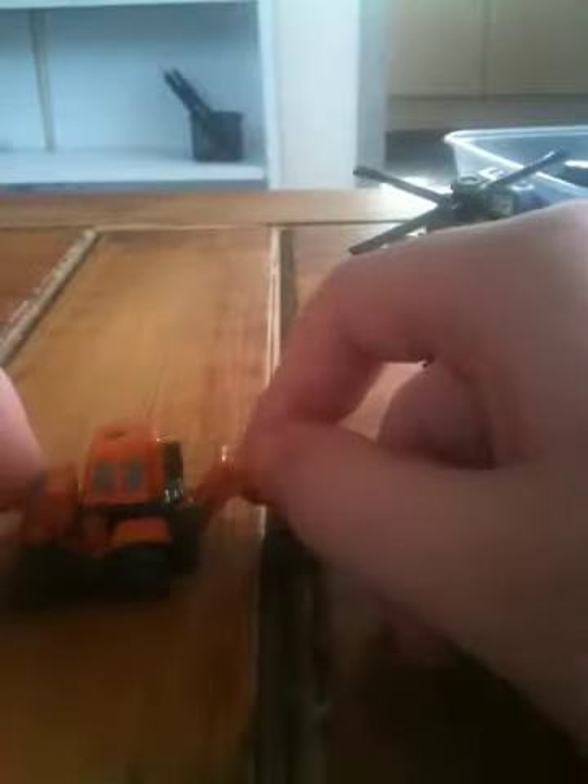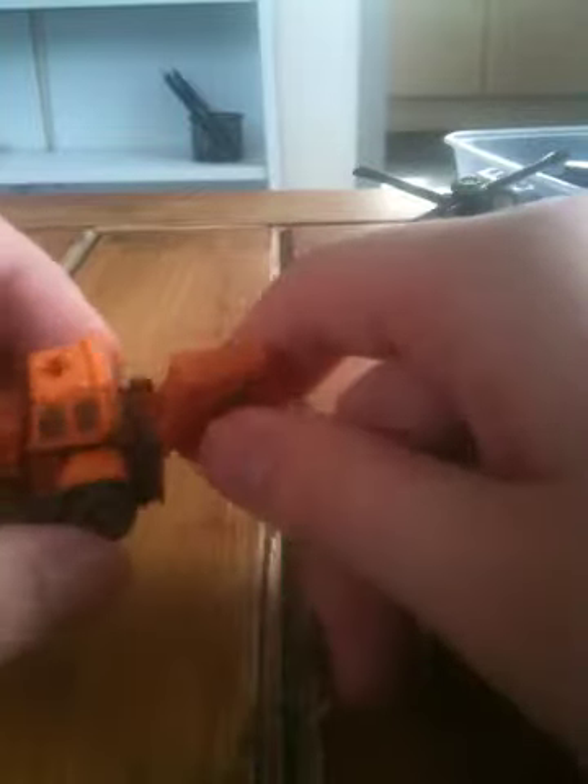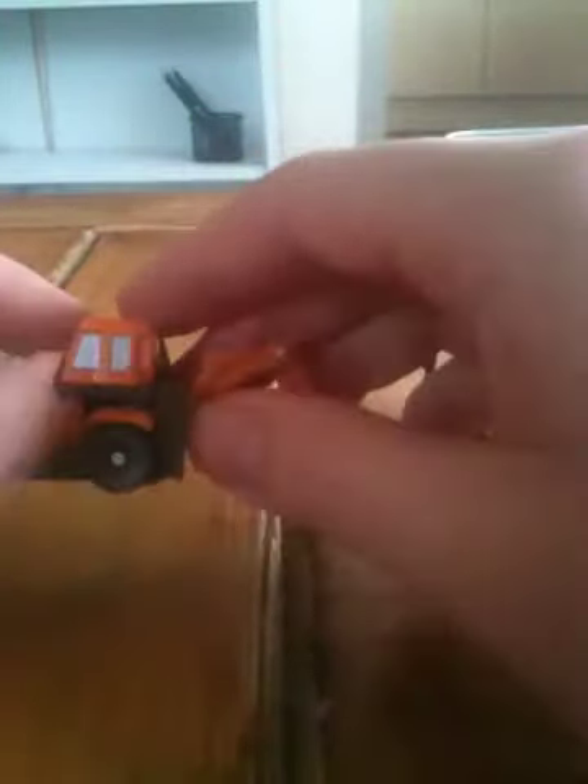Here we go — I can't remember his name at all. Transform him. What you want to do is bring his leg down. It's like a ball joint and a hinge.